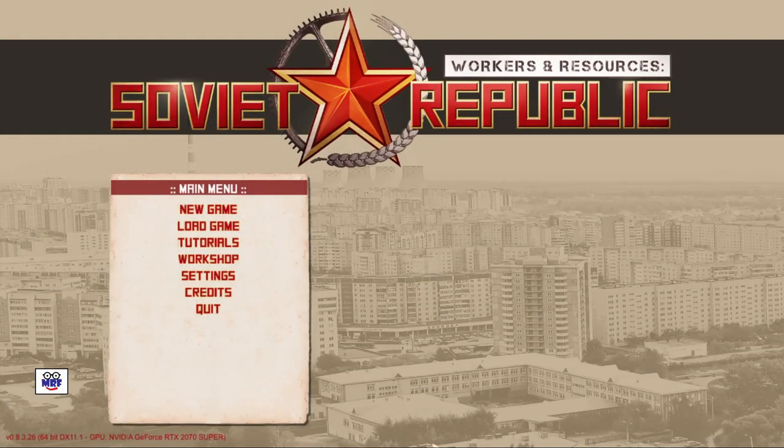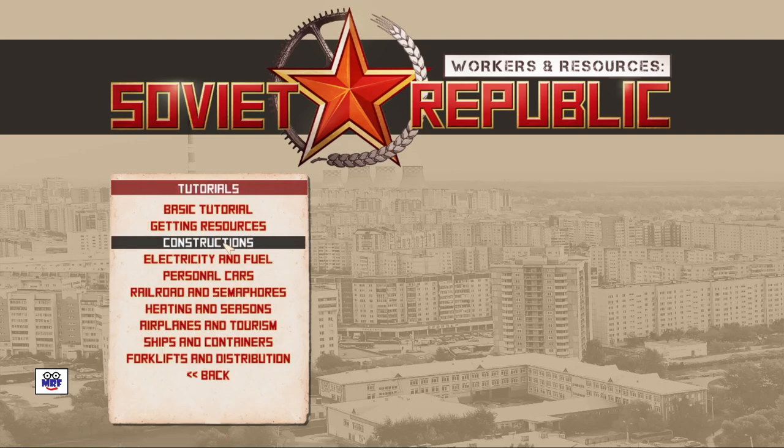The first thing you'll encounter in this game are the tutorials, and there are 10 of them. 3Division, the developers of this game, have put a massive effort into the tutorials — covering everything from the basics, to getting resources, construction, electricity and fuel, and much more. As of the date of production of this video, Workers and Resources Soviet Republic is still considered an early access version of the game, so I take my hat off to the developers for doing so much work on the tutorials.